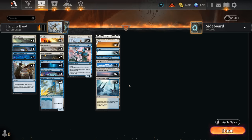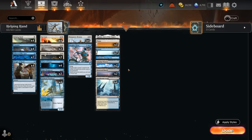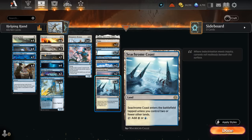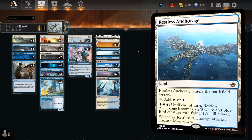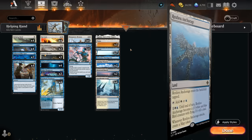The mana base uses lots of blue-white dual lands that enter untapped. We're only playing two copies of Adarkar Wastes because we often tap all our lands each turn, and paying one life per cantrip would add up. Still running two for early untapped blue-white sources, plus two Deserted Beach and a full set of Seachrome Coast — perfect for a low land count deck. Seven islands, three plains, and the channel lands offer extra utility. No creature land, since we want to avoid tap lands and usually stay at three or four lands anyway.